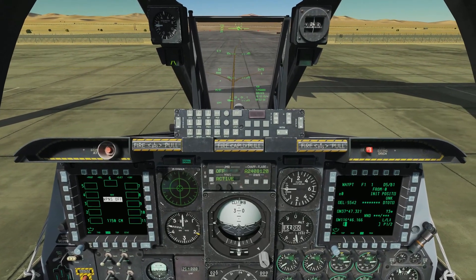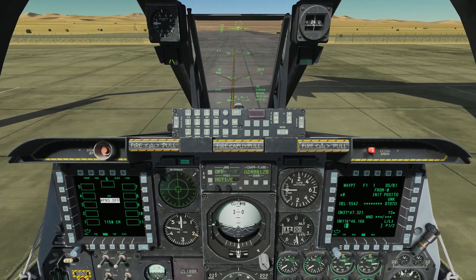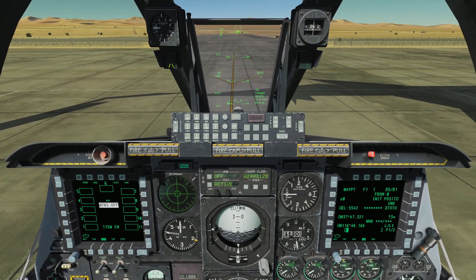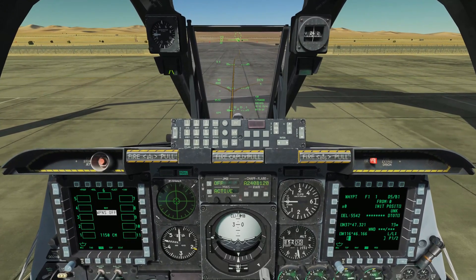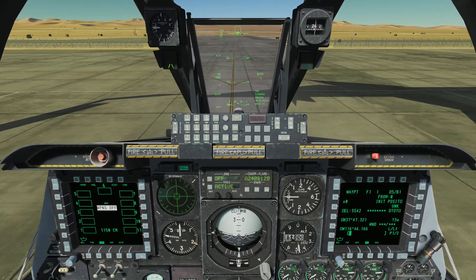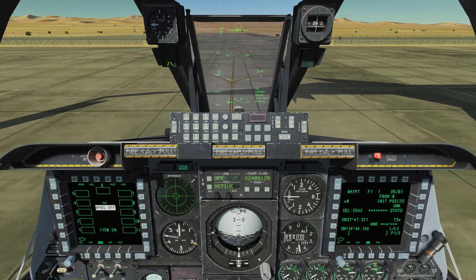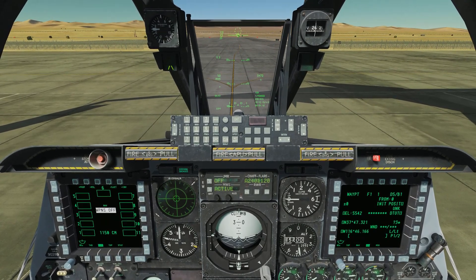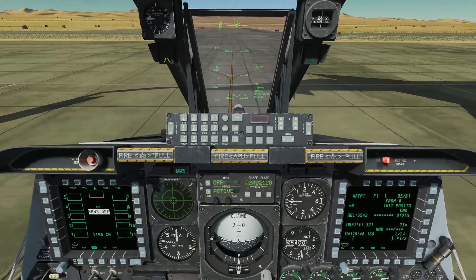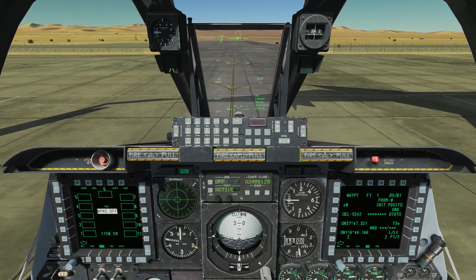Welcome back to DCS World and my A-10C Warthog tutorial series. Today we're going to have some fun — we're going to learn how to use the GAU-8 Avenger 30mm cannon. That is the gun for this aircraft and it is a massive piece of machinery. The A-10C was essentially built around the gun.